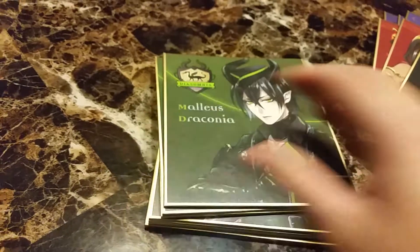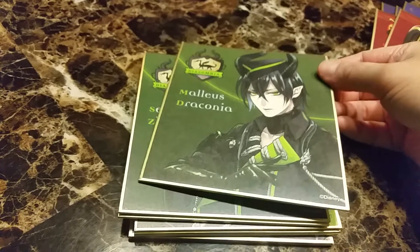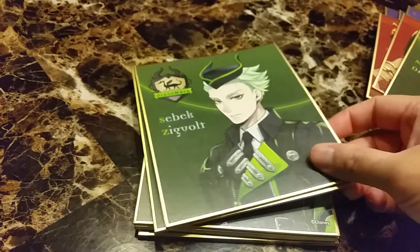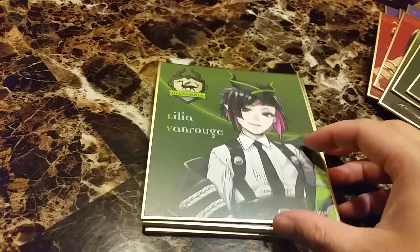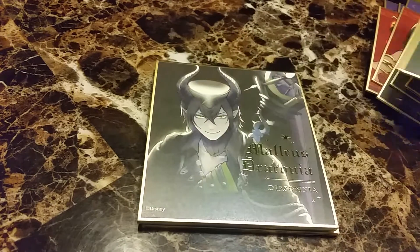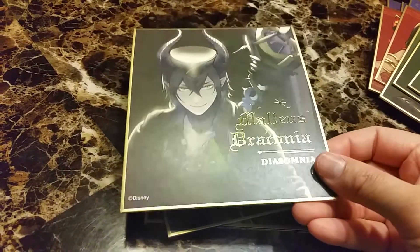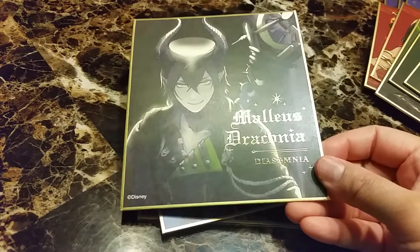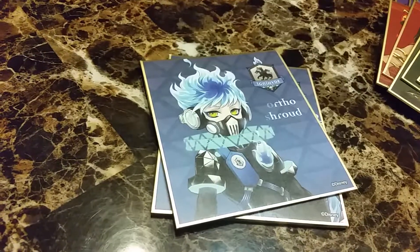And finally Maleficent — so Diasomnia. Malleus Draconia, Sebek Zigvolt, Silver — he doesn't have a last name — Lilia Vanrouge, and a very nice special version of Malleus. The dorm is called Diasomnia, kind of like Insomnia but Diasomnia.